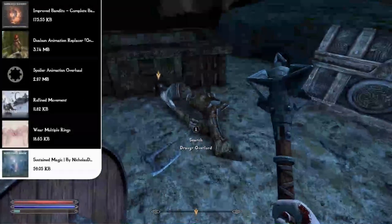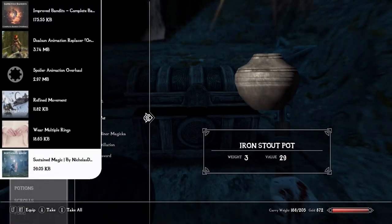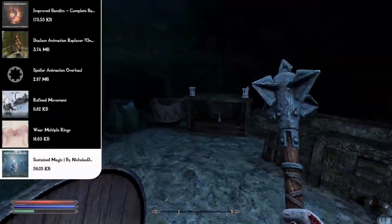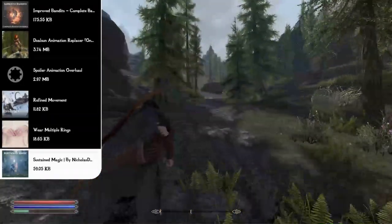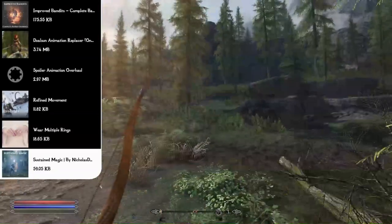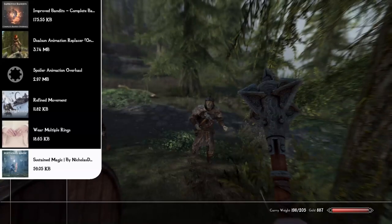One of my favorite magic mods is Sustained Magic. Instead of casting Candlelight every 60 seconds, you cast it once and it continuously drains your magicka by the upkeep cost, keeping the spell active permanently. This means you can carry a shield and sword while maintaining Candlelight at all times. It also applies to summons — a summoned Flame Atronach will stay permanently until it dies, but will continuously reduce your magicka, so manage it wisely.